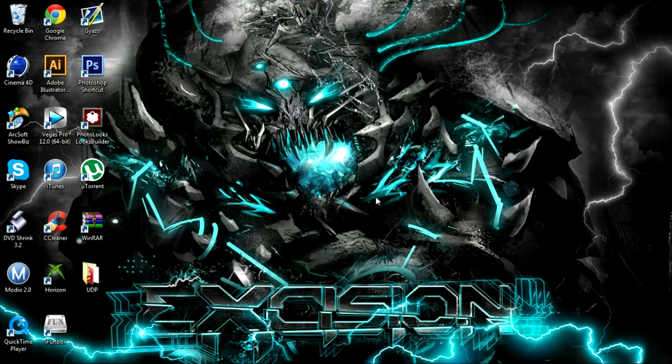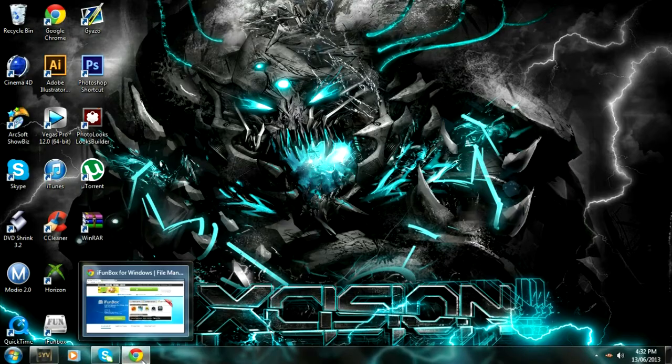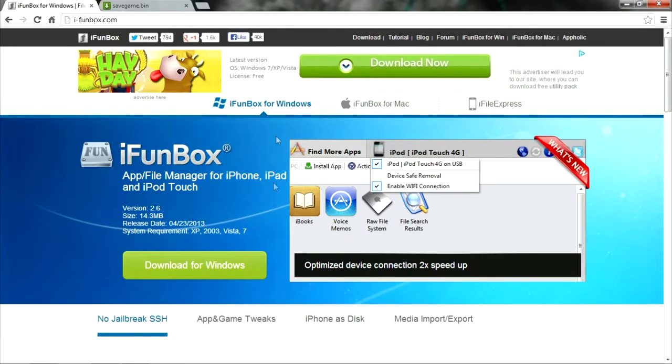What's going on guys, it's Jake from My Device Arcade. Today I'm going to be showing you guys how to get free coins and gems in the game Eternity Warriors 2. This is a really easy glitch, so please check it out. Let's just jump right into it.